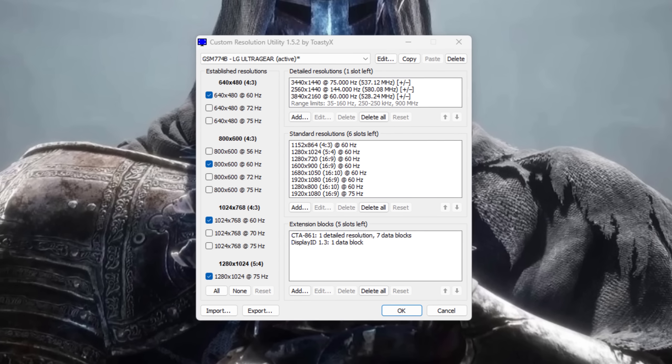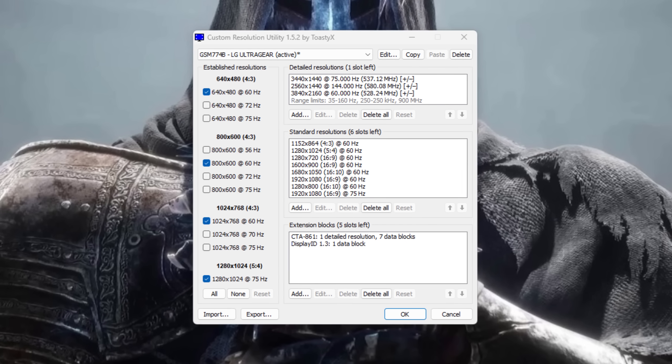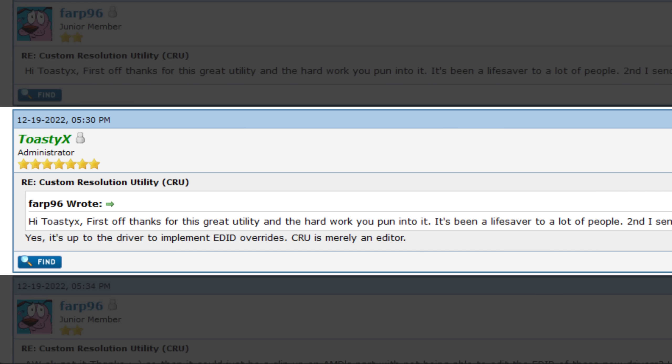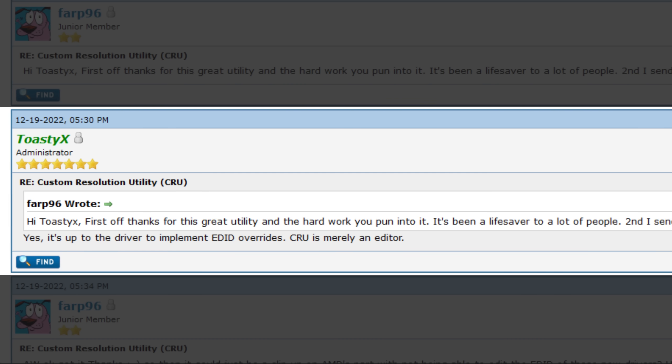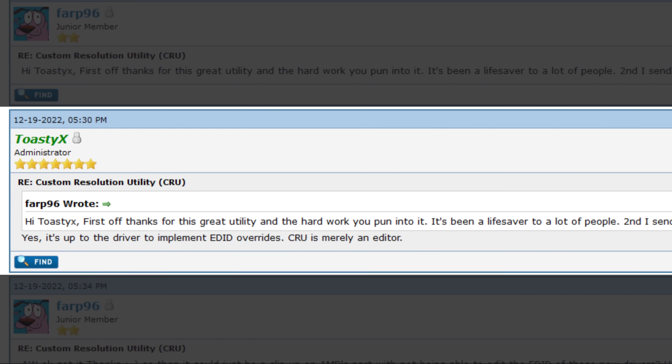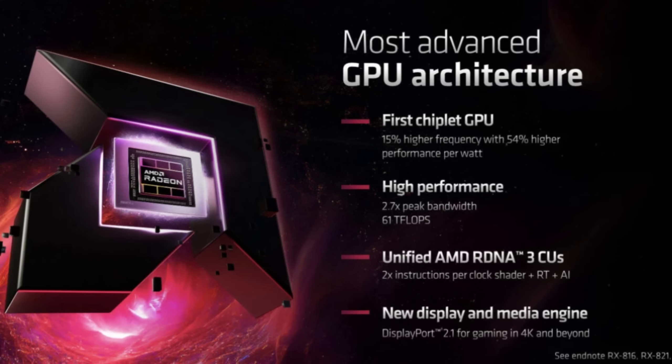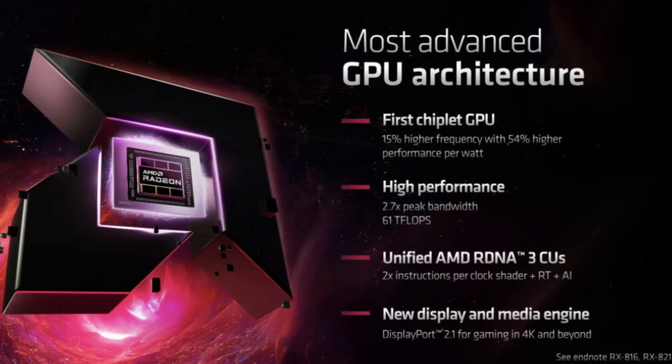Now for my personal experience with these drivers, starting with the bad things since there are fewer. First, CRU (Custom Resolution Utility) is still not working for the RX 7000 series. As ToastyX, the creator of CRU, says, this is an AMD issue and not CRU itself. I need to create custom resolutions inside AMD software, and I cannot change the FreeSync range of my monitor. AMD needs to fix this — possibly related to a new display engine in the newer cards.